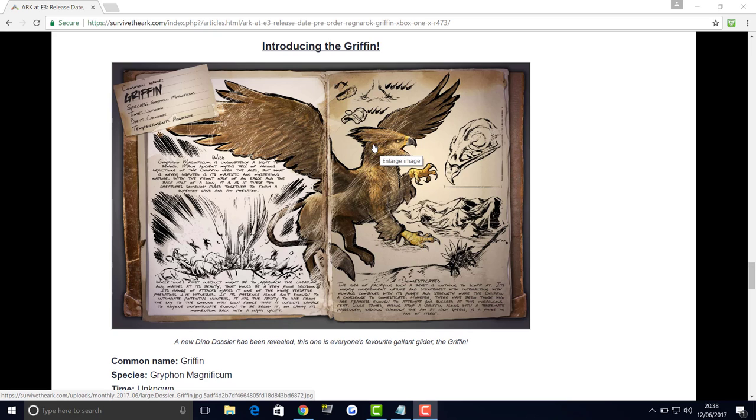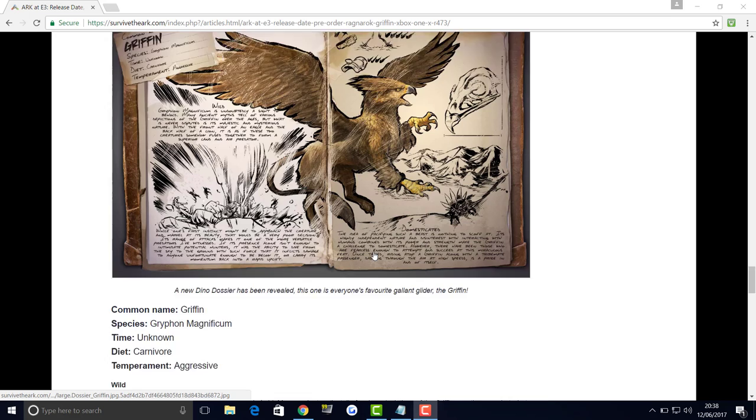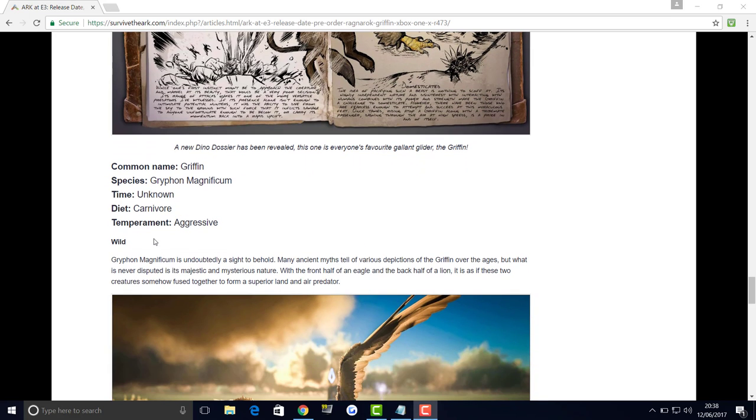Introducing the griffin — it's going to be great. The common name is Griffin, and it has its species name listed lower down on the dossier if you want to know what that is. It's aggressive, as it was always going to be. The griffin is very, very aggressive and it's one of everyone's favourites that we've been waiting for.